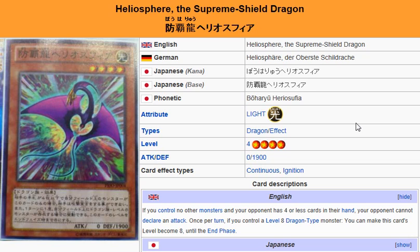Of course, there's Dark Hole, there's Torrential Tribute, there's Hammer Shot and all these other cards that can knock this thing off the field. But just for preventing your opponent from attacking alone, I think some people are really going to take advantage of this.